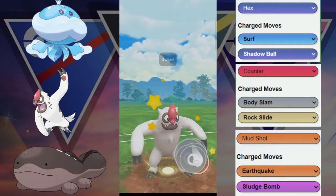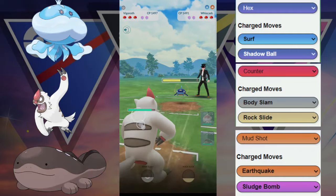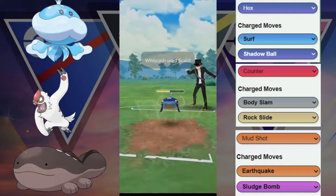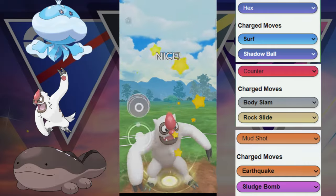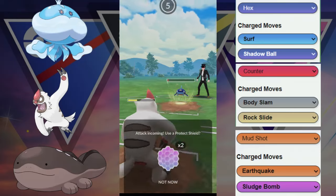We got the Lickitung lead and then we switch out into the Vigoroth. They go into their Wishcash. Wishcash here is going to throw Body Stamp. Luckily, the Vigoroth does win that fight. Skull does get thrown — we do not get debuffed, so this is great for us. We're going to go for this Body Slam. This Body Slam will get it low — I don't think it's going to KO. Nope, this is a good Wishcash here.